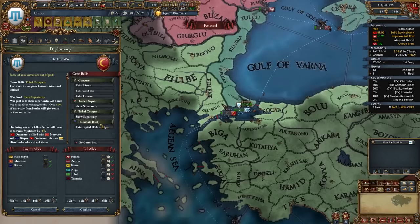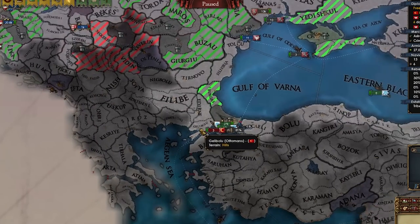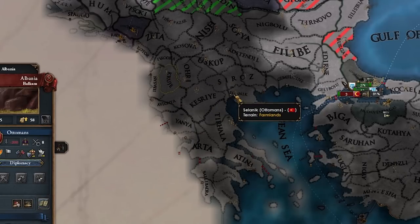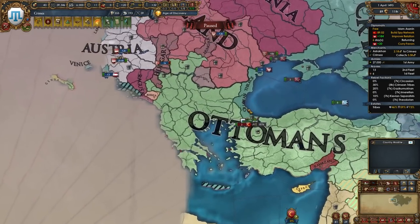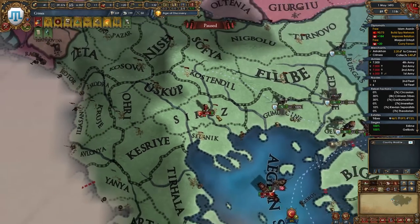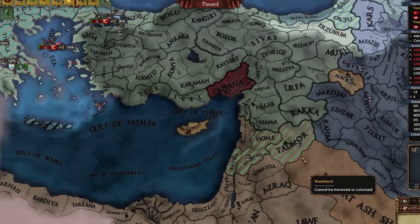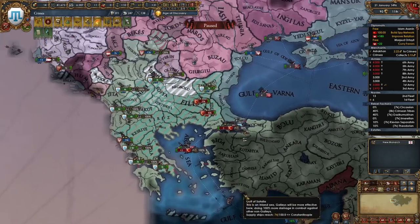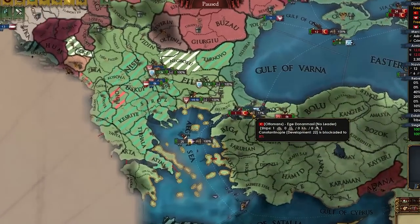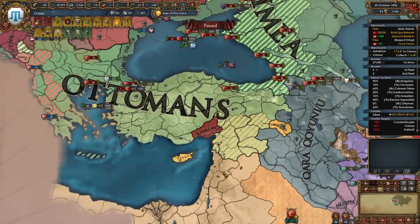They've started sieging stuff, so most of their guys should be there by now. Let's declare conquest. They deleted so many forts — they had forts in Gallipoli, Salonica, and elsewhere. I've noticed the AI does do that when they suffer a heavy loss, which is awesome. But not all of their troops were there — they have 60K here and they're sieging down here. What are they fighting the Mamluks with, just 17K? We have no naval superiority — a big problem. They've completely abandoned the Mamluk war and are now fully focusing on me.